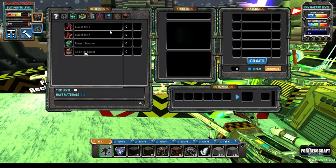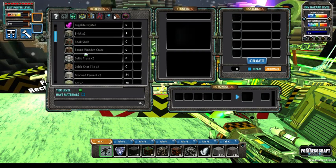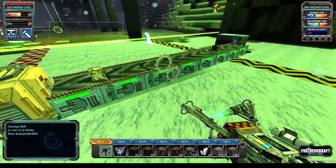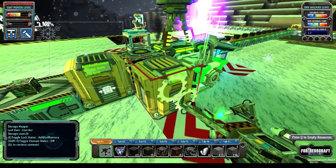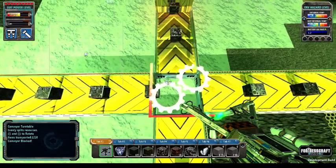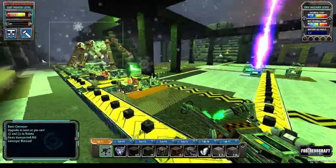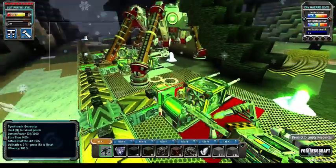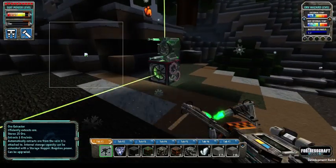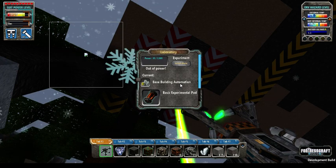I might carry on Season 5. Turret Mark 1, Turret Mark 2 — we're now on that threat scanner. Currently I'm not sure where we are and what we're up to. I know we've got ore and stuff coming in, production coming in, coal coming in. We've got power there. Henrietta — it's all the same by the look of it. We've got power here, power up to our lab. So what we're actually doing on our lab — base building automation.